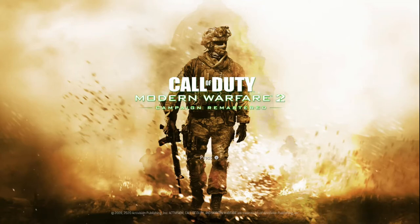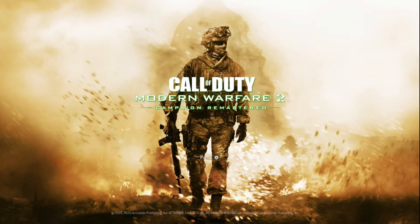Welcome back to Call of Duty Modern Warfare 2 Campaign Remastered. This is an achievement, trophy, and collectibles guide for all of the intel throughout the campaign — that's 45 different pieces of intel. We will get two achievements or trophies: one at the halfway point for collecting 22 pieces of intel, and one at the end for collecting all 45. There will be timestamps in the description, and a counter in the bottom left-hand corner of the screen so you can follow along.